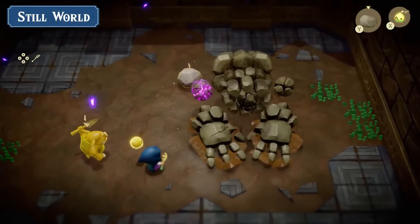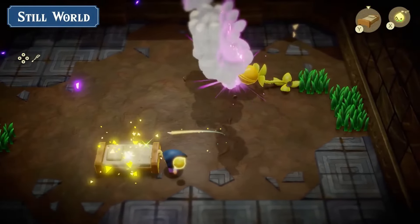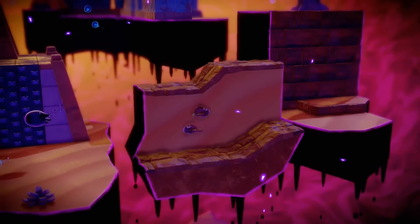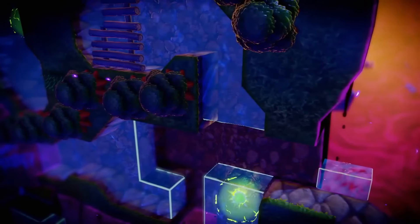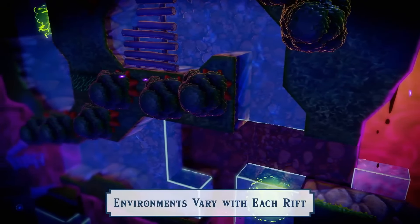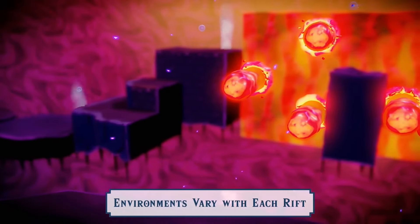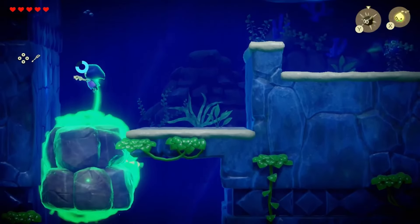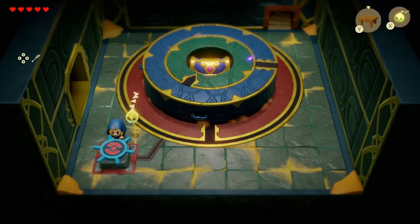I'm looking forward to finding the sweet spots for enemies where you can hit them and do damage. There will be a variety of ways to make that happen. And what did Zelda do there — is the bed actually refreshing hearts like it did in Breath of the Wild and Tears of the Kingdom? If you sleep, your hearts replenish — is that how it's going to work? I'm super excited to find out.